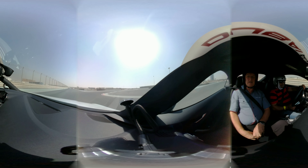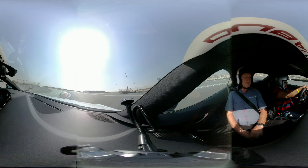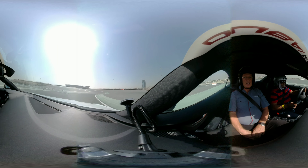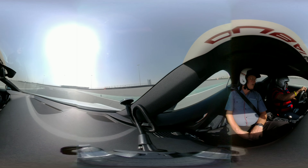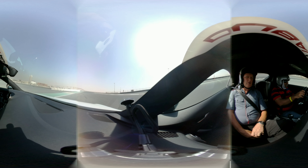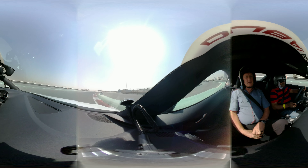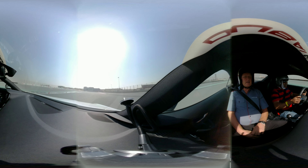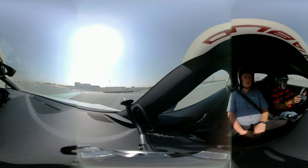And then up the hill. Good — feed in the power, just gently. Take the apex, then head to the blue cone. Try not to turn in too early. Turn it in, sweep it round, take your apex. Look for the next apex cone — that's it, sweep it in to the right. Drift out to the left, up the hill and then down. That's good.